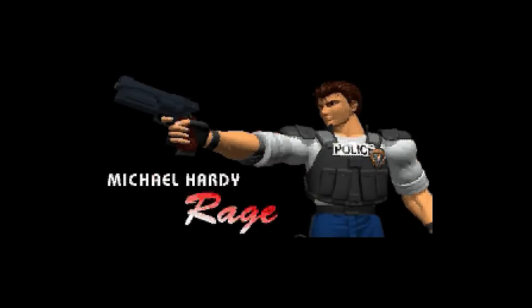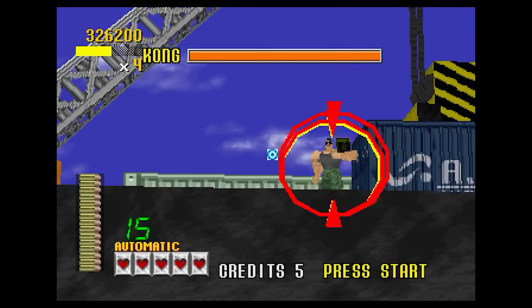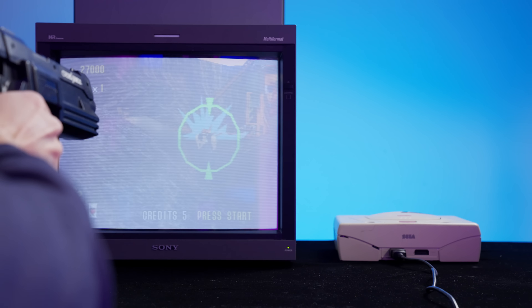The 1994 arcade smash Virtual Cop would have a lasting impact on both light gun shooters and first-person shooters in general, introducing advanced 3D graphics powered by the Sega Model 2 arcade chip. Everything from GoldenEye to Resident Evil owes a debt to the series. In the game, Michael 'Rage' Hardy and his partner James 'Smarty' Cools have formed a Special Ops Force to take down the Criminal Syndicate. Players avoid shooting hostages while taking down enemies — a reticle changes from green to yellow to orange to red indicating how long before the enemy will shoot. Just aim off-screen or tap the A button twice to reload. Other weapons include an automatic gun, a shotgun, and a magnum.